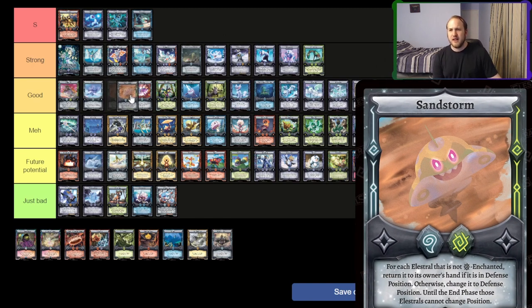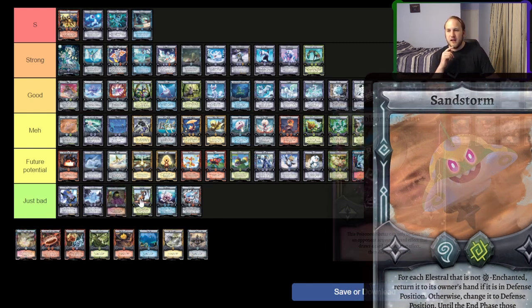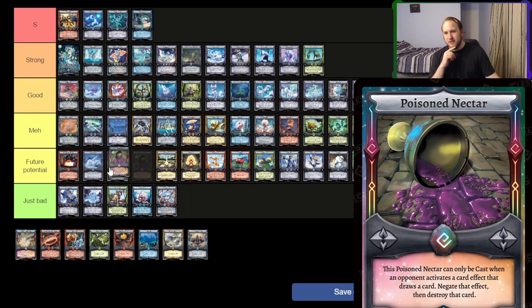Sandstorm — I think Sandstorm is meh, because it's an expensive two-cost Tsunami that doesn't affect Earth basically, and has upside which is cool. But I think it's kind of expensive — wind-earth is a little expensive. There's no deck that runs it yet. If we get a deck that runs it better, sure. Poison Nectar — I'll put it in future potential. I think it's a good sideboard card, that's all it really is. And even in sideboard it's maybe a two-of because it only works on draw effects, and there's not a ton of really good draw effects used in the game outside of the Fruit stuff with Jataya.